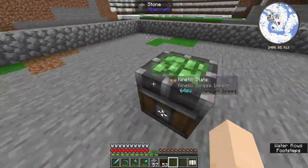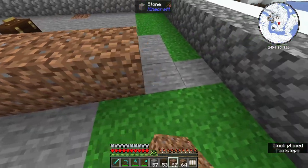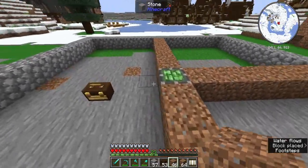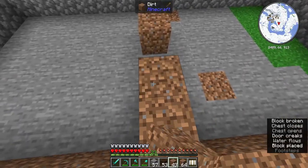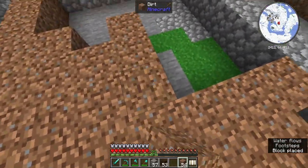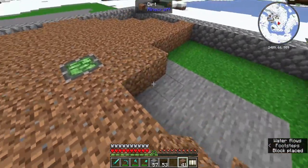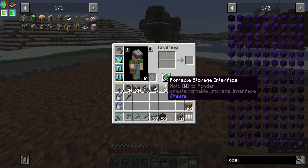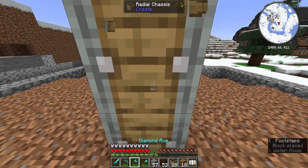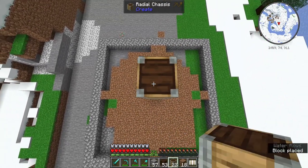But what we need to do — first things first — I need dirt. Fill in this section so I can figure out where the harvester is going to go. If you guys want a tutorial on how I'm doing most of this stuff, just let me know — I can always create those. So what I want to do is take some radial chassis. We're going to go up 10: 1, 2, 3, 4, 5, 6, 7, 8, 9, and 10.